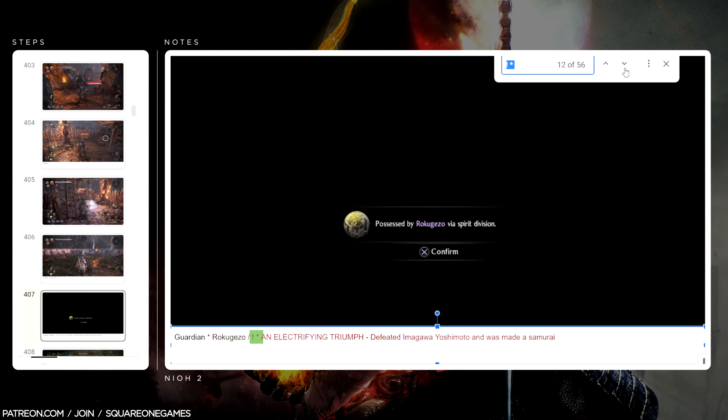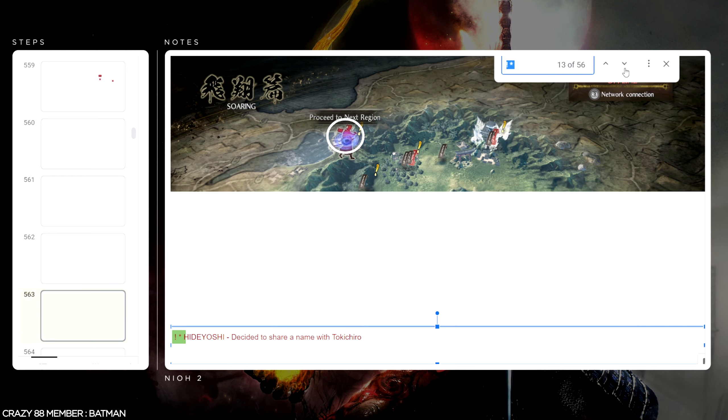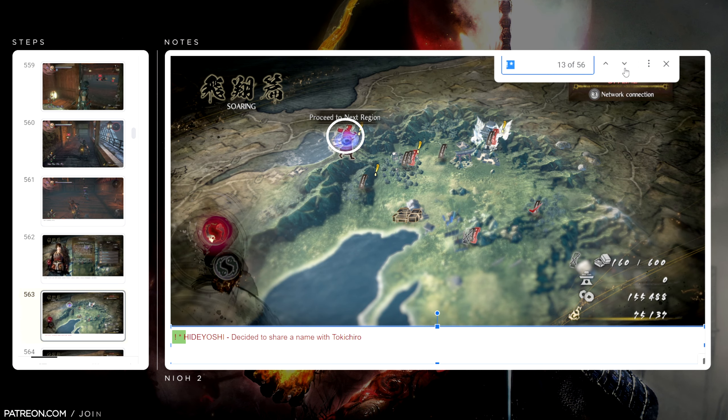Slide 407 — An Electrifying Triumph: we just had to defeat one of the bosses, no big deal there. By this stage of the game I feel like we were pretty over-leveled. In fact, we're pretty over-leveled for probably 90% of this campaign. Some of the bosses near the end were still tough even though we were over-leveled, but it just takes a little bit of perseverance and you get through it.